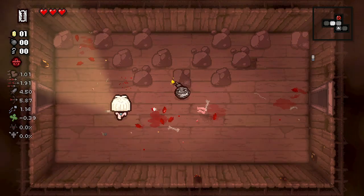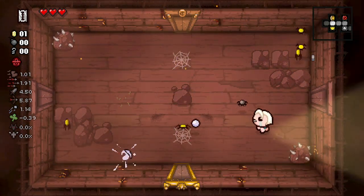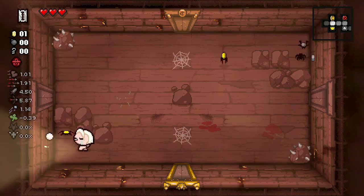My philosophy is you can never have too much fire rate. Those guys can hop if we leave one rock. We also have three red hearts to start, which is phenomenal — probably the best starting HP you can get, one might even say.